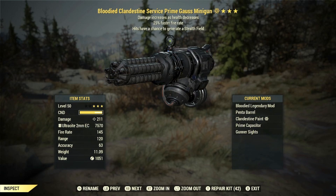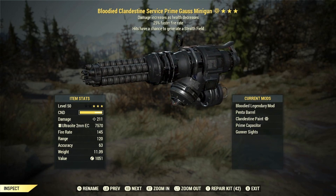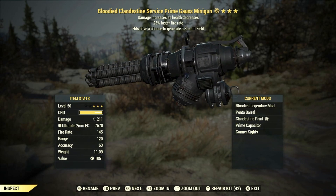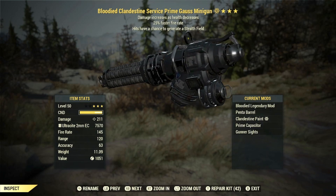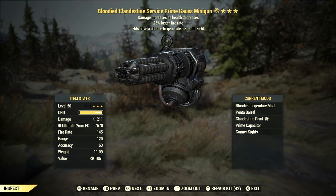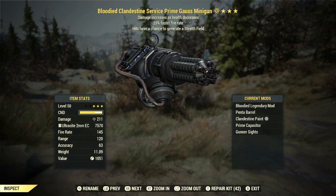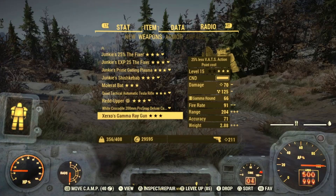With the Goss minigun and any of the Goss weapons, the great thing about them is that they actually come with an inbuilt explosive effect. So if you pop on the likes of the Demolition Expert perk card at max rank, that will obviously increase the damage. As you can see, the mods we have on it are the Penta Barrel, the Prime Capacitor, and the Gunner Sight. It also comes with the Bloodied effect, and as you can see, the damage we're currently doing is 211.